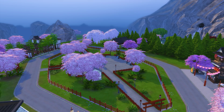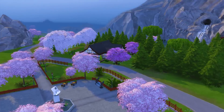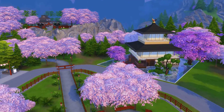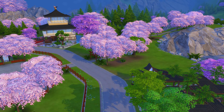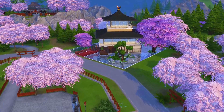Forgotten Hollow as we normally have it in The Sims 4 — if you have the Vampires game pack — is a very dark town. It looks like it's almost nighttime all the time. It has been modded to basically have a daylight and a nighttime cycle, and we also have all of these absolutely gorgeous cherry blossoms everywhere.